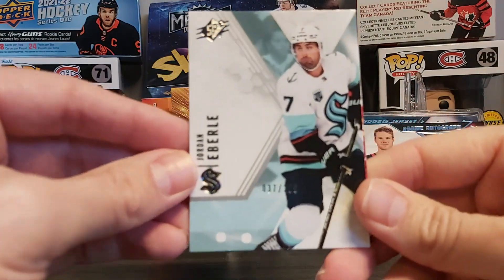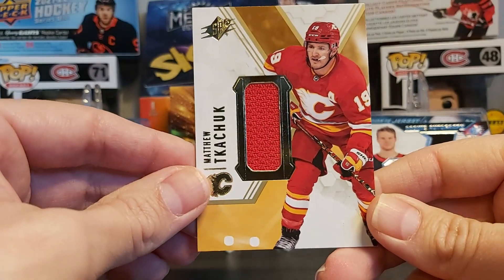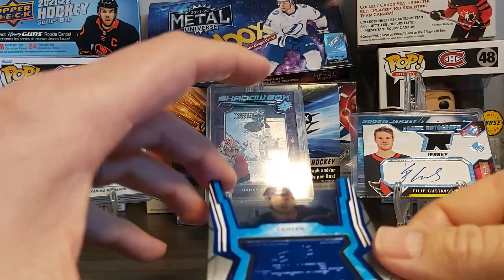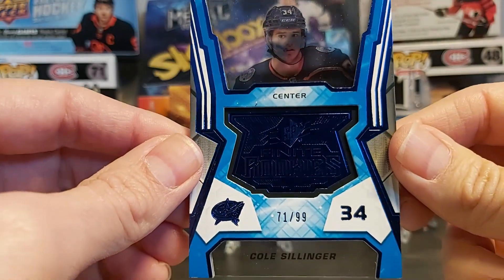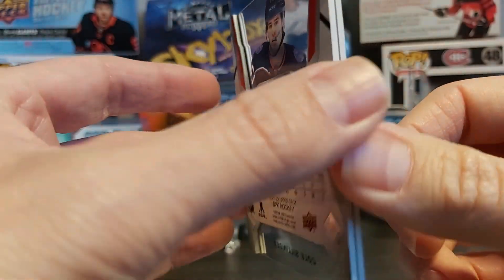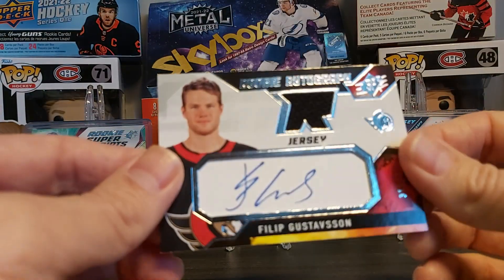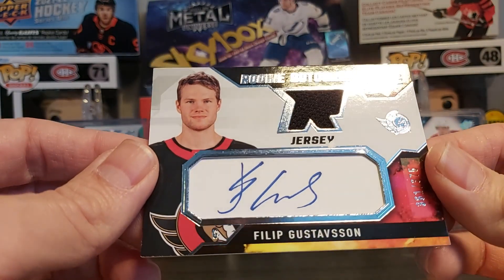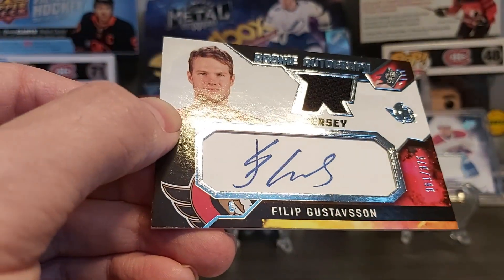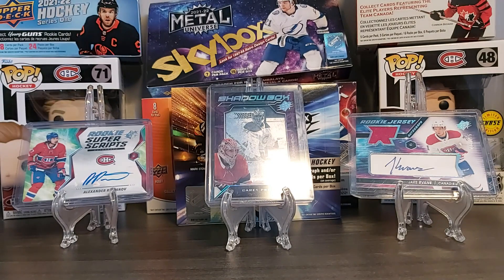So here's our SPX box recap: base card was Jordan Eberle, jersey card of Matthew Tkachuk (not numbered, gold parallel), the SPX Finite Rookies clear cut of Cole Sillinger out of 99 — a nice-looking card, though I would have liked Cole Caufield — and our auto was Philip Gustafsson rookie autographed jersey out of 375.